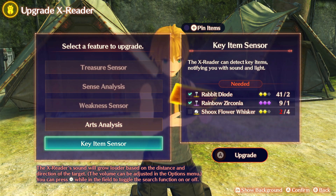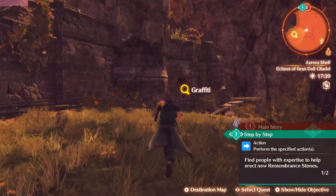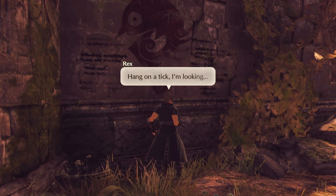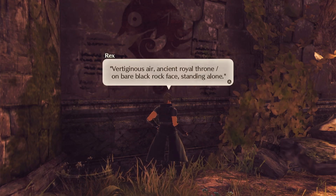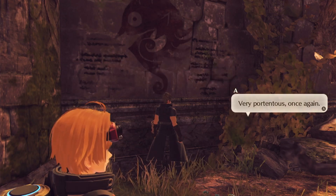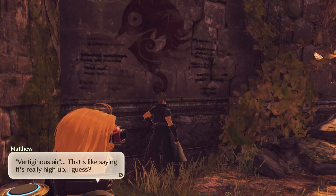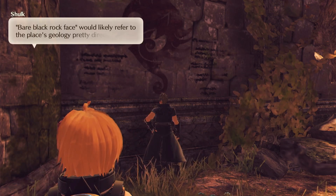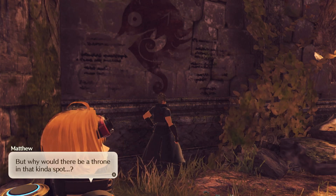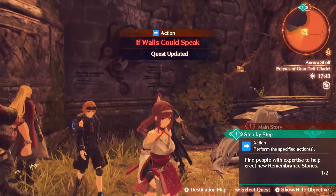We need two things here — a painted totem board and... oh wait, there's a point of interest here that I missed. There's graffiti here! It's that symbol again. 'What's this one say then? Vertiginous air, ancient royal throne, on bare black rock face, standing alone.' Very portentous once again — this also seems to be pointed to a location. 'Vertiginous air — that's like saying it's really high up.' 'Bare black rock face would likely refer to the place's geology pretty directly. But why would it be a throne in that kind of spot?' 'No point racking our brains about it right here — let's mull it over while we walk.' We got Graffiti Hint B.